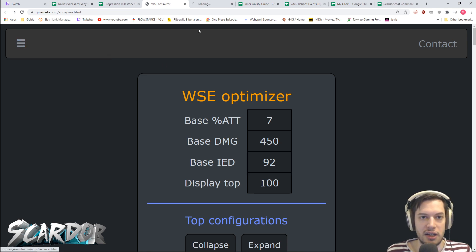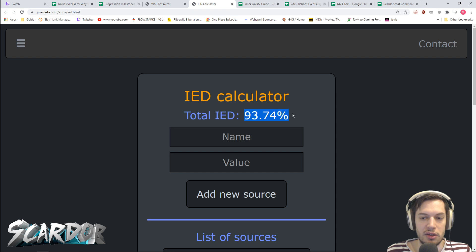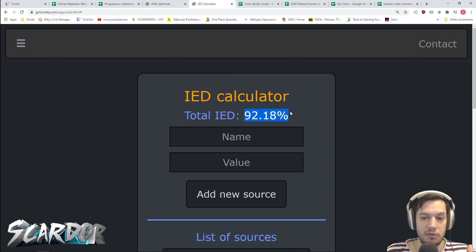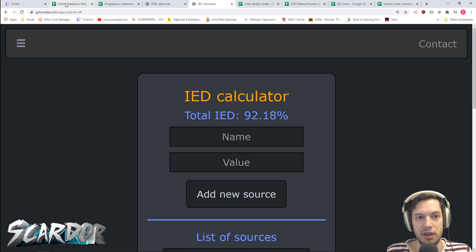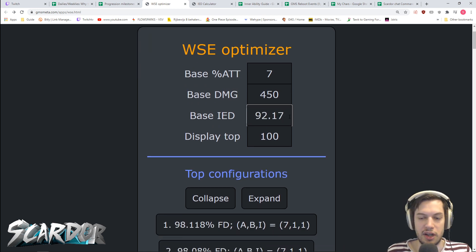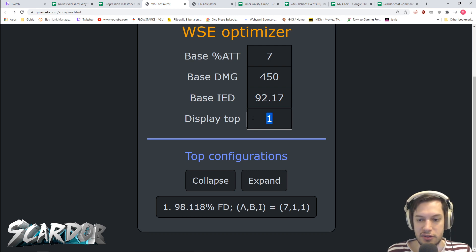If you don't know what it is, use the IED calculator first. The IED calculator is where you put in all the lines of IED that you have and it will output your actual functional IED number. If there are lines on your weapon, emblem, or secondary, you can simply click the line and it will be removed. Then you can just add the number back and it'll give you back your number. Once you have that number — it'll probably be unrounded, like 92.17 or whatever — that's your base IED input.